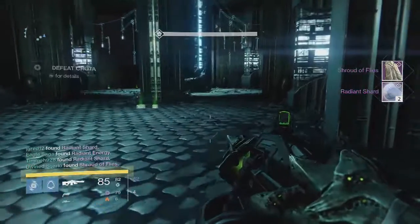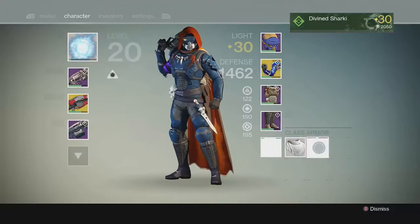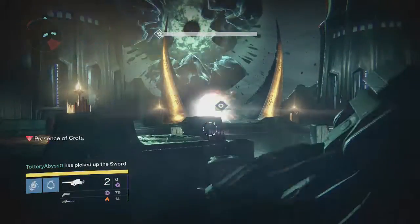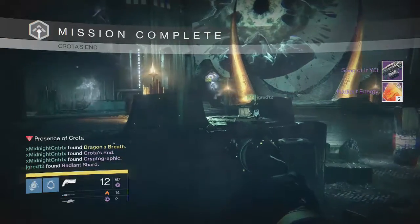Never mind — Hunter got a class item, which I don't have. I'm actually just going to put my card on it real quick. Looks pretty cool. Moving on to Normal Crota for my Hunter — we get another one, but we already have that.